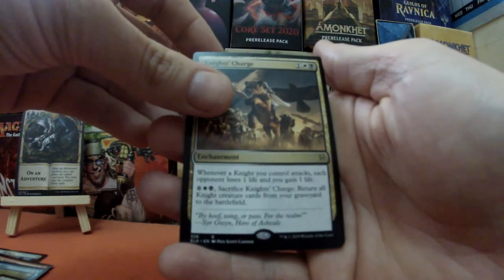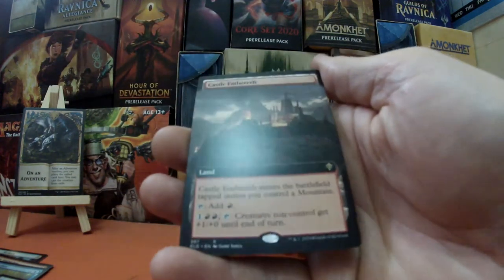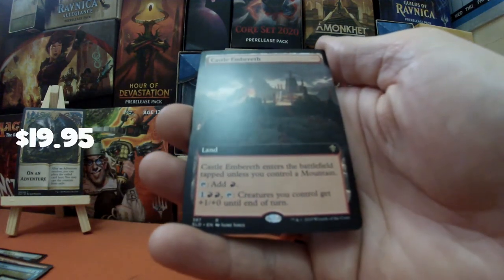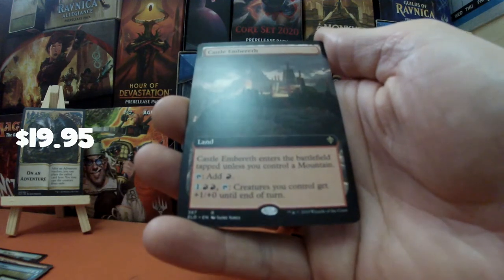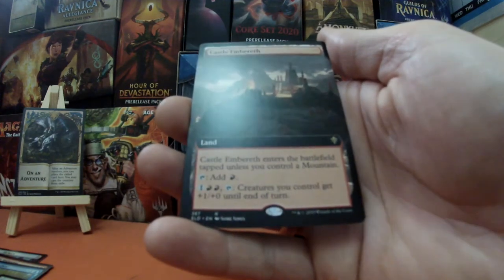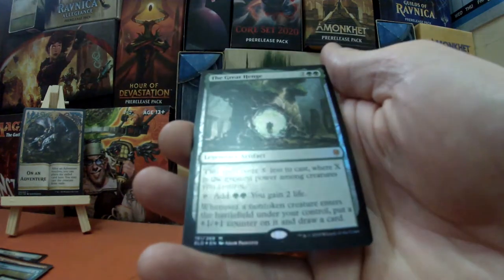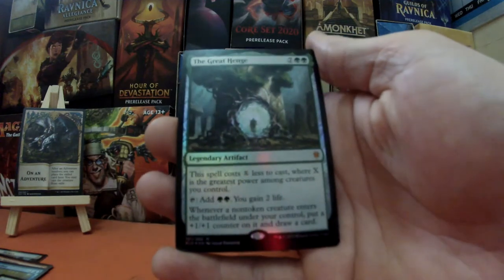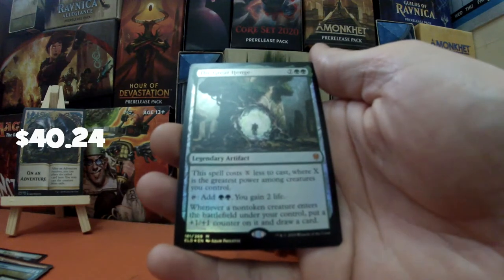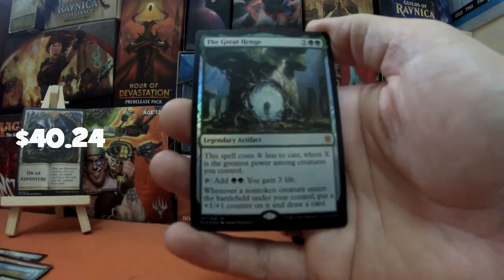Last card — we've got an extended art Castle Embereth! It enters the battlefield tapped unless you control a mountain, and then for one red red tap, creatures you control get +1/+1 until end of turn. And oh, we've got a foil mythic — The Great Henge! What an amazing pack! Seven green green, legendary artifact — I'm losing my voice. That is so good.